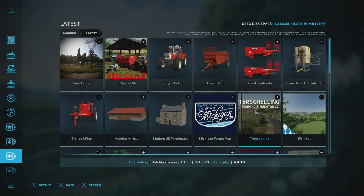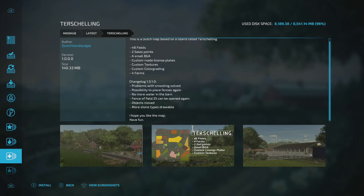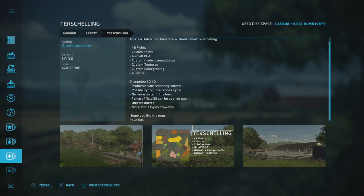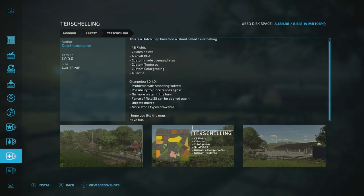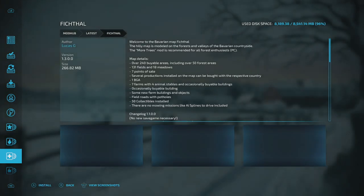The Tur Shelling map is also ready for an update. Their changelog lists: problems with smoothing solved, possibility to place fences around fields, no more water in the barn, fence of field 25 can be opened again, objects moved, and more stone types added. If those are issues you've been having, this update should correct them.